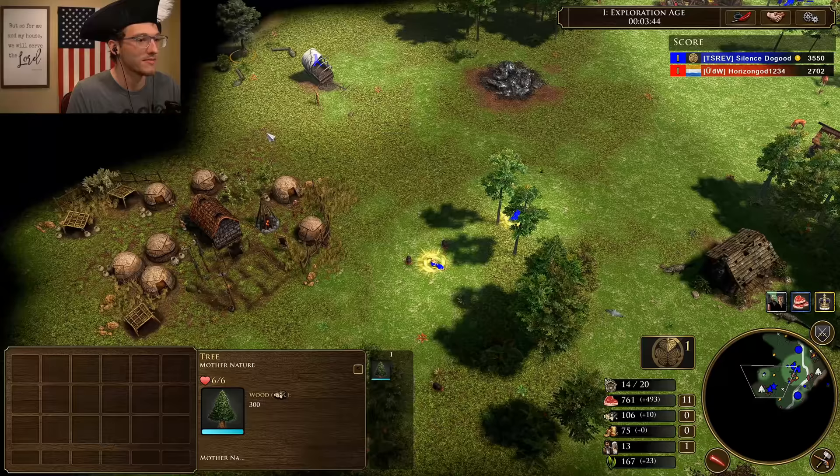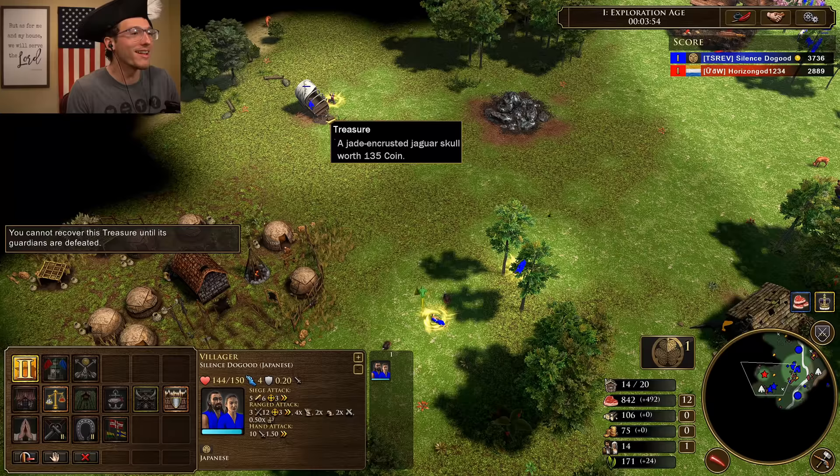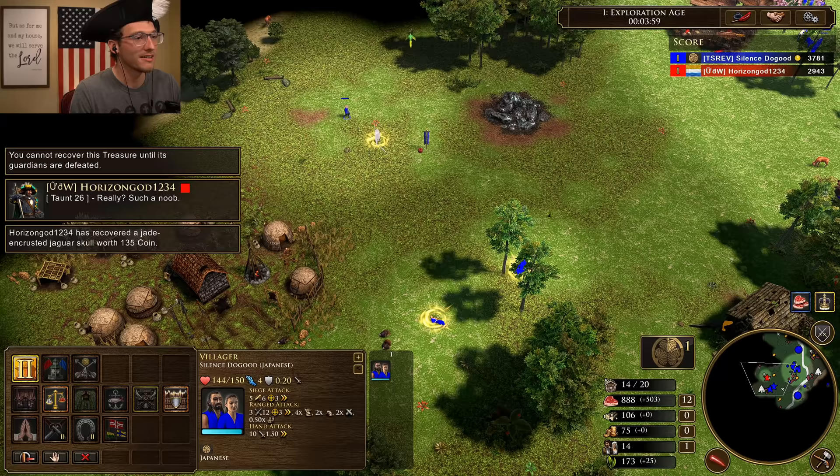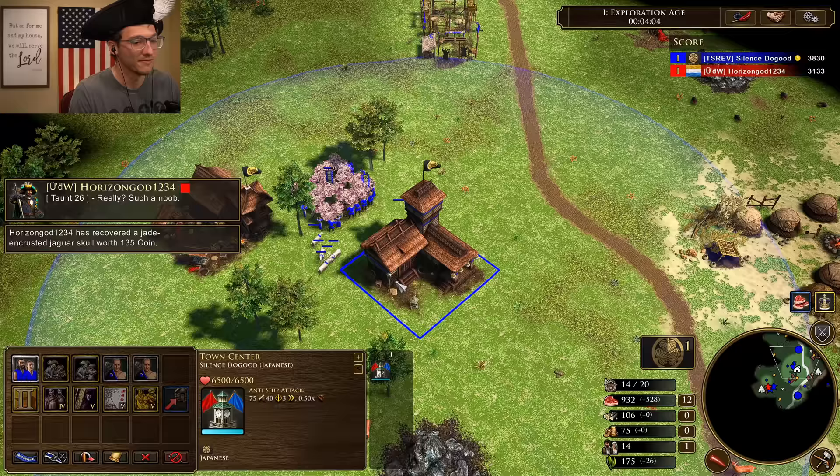All right, he's hanging out. That villager needs to be on berries. No, no — he needs to kill this guy. All right, let's build the Toshogu. It didn't do it — the game lagged the animation! I clicked on it and it didn't do it. You should have just killed him, though — he would have died in one shot.